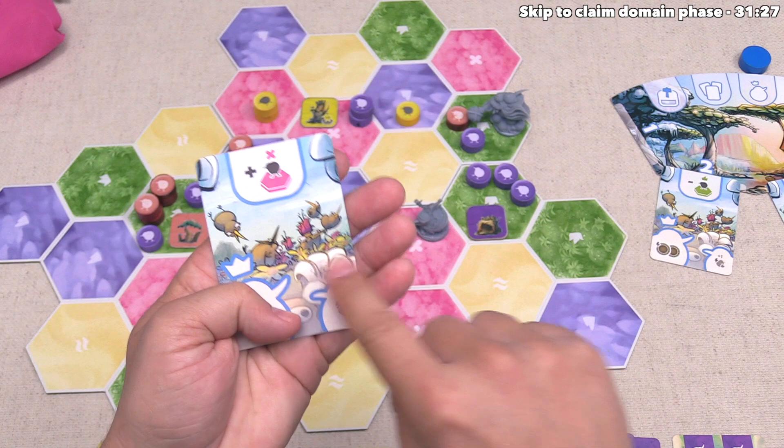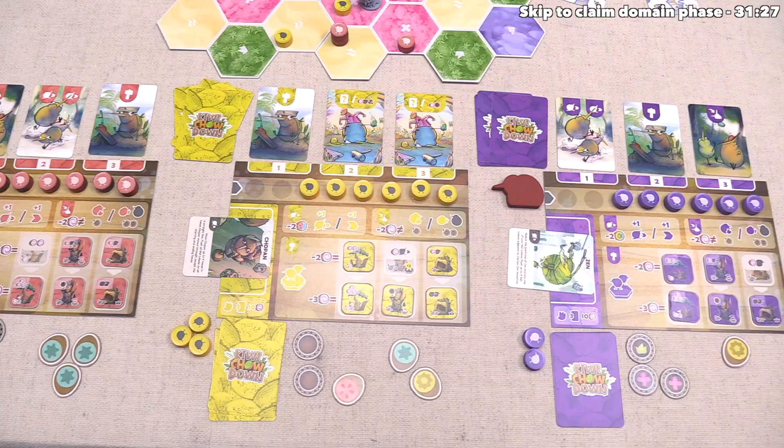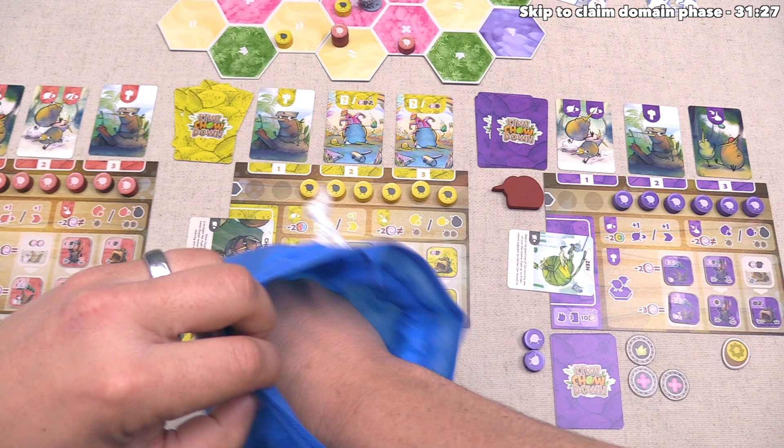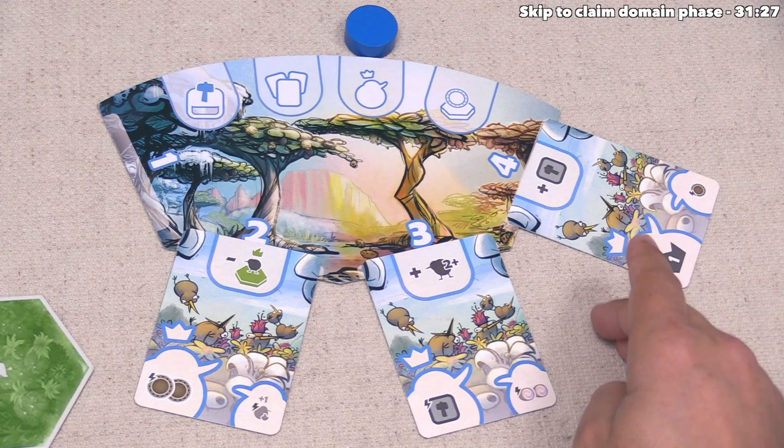The yellow player is going to gain one random region card, and then everyone else will gain one fruit. After that, we can discard this card. Yellow takes their region token, we get a random yellow fruit, and the red player gains a blue. We are now done with our season card resolution.